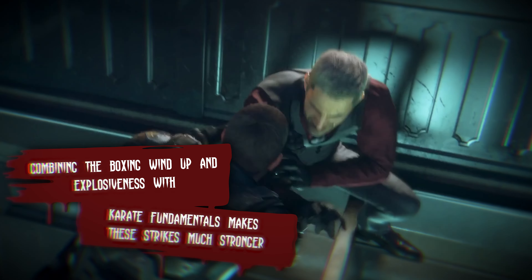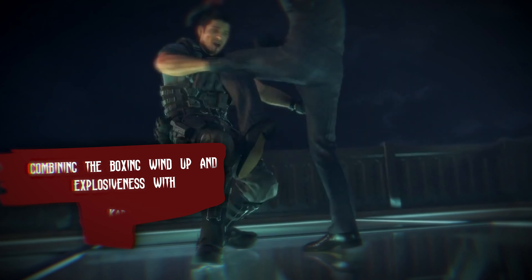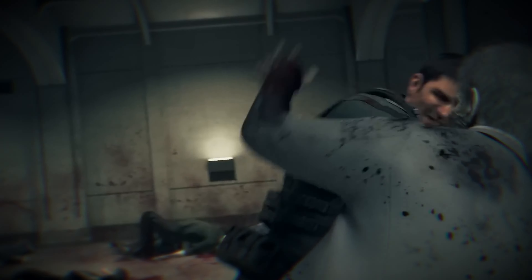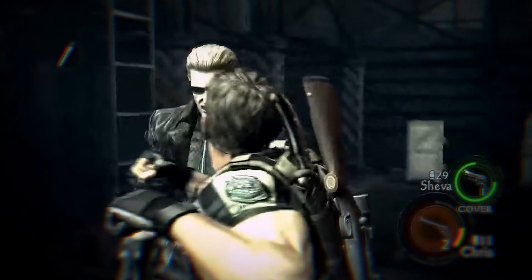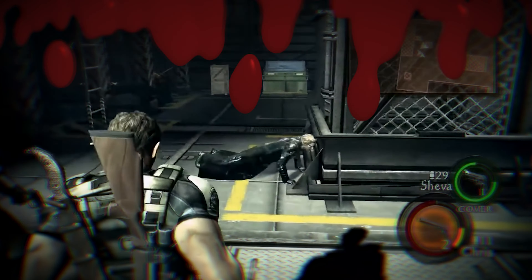Combining the boxing windup and explosiveness with karate fundamentals makes these strikes much stronger. And because this isn't a ring but a battlefield, there are no rules, which expands the sheer brutality of this technique. Double it up with head stomps and push kicks that gave even Wesker problems. These two styles combined can be put into great use.